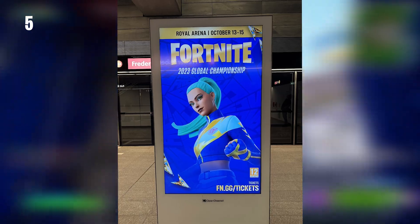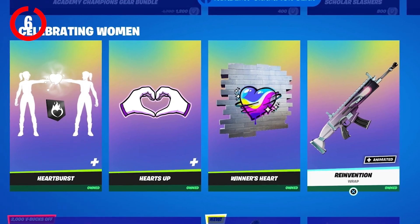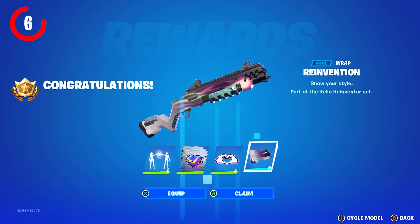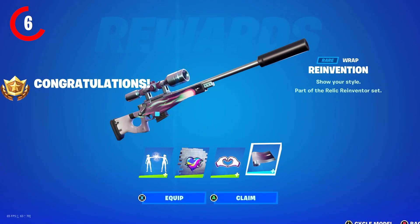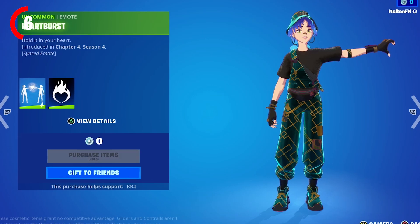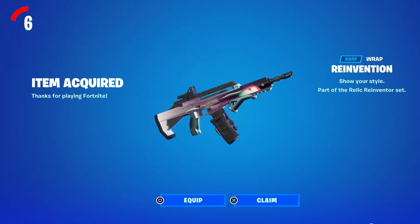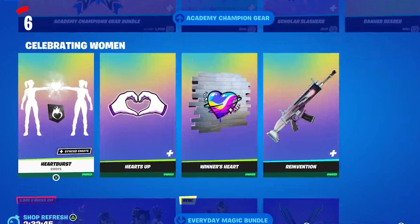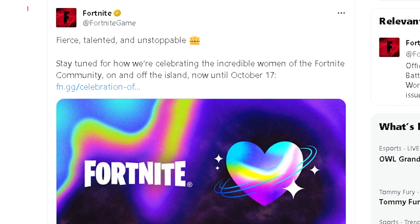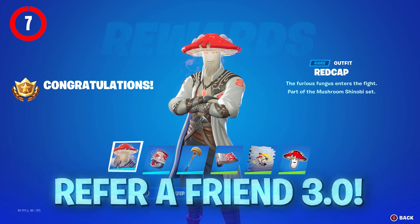Fortnite's Women's Day cosmetics have released into the item shop, bringing a free emote and a new weapon wrap. You can unlock two free emoticons, a free banner icon, a free synced emote, and a free wrap - all for completely zero V-Bucks. Make sure you grab all of these and gift them to your friends, as they'll be leaving the item shop on October 17th.